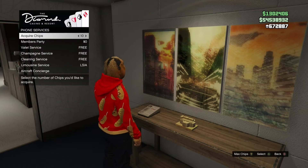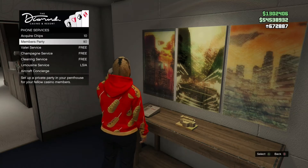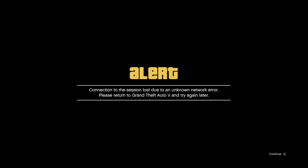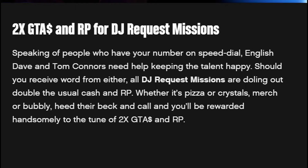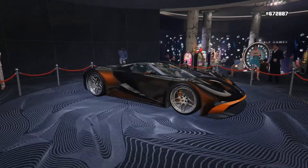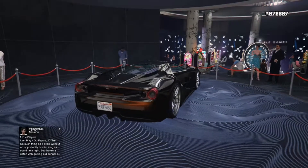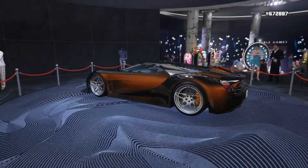Members Party is free this week, but the second you go to pick it up, Rockstar might kick you out of the game. We also have two times money on the DJ request missions. The podium car this week is the FMJ — typically 1.75 million dollars. It's pretty fast and actually fun to drive, so I definitely recommend getting it.